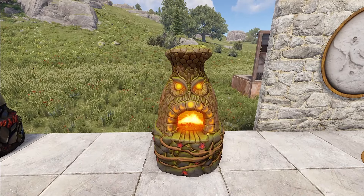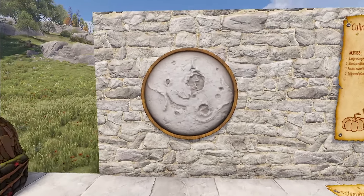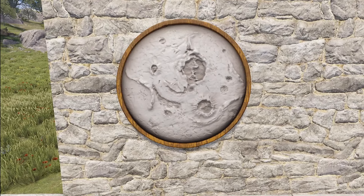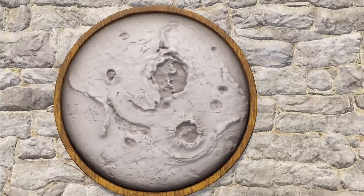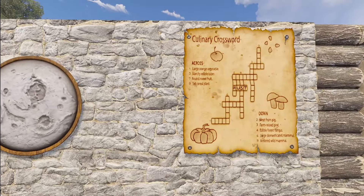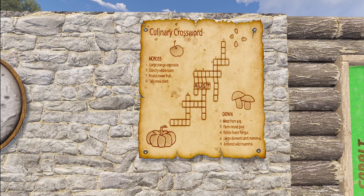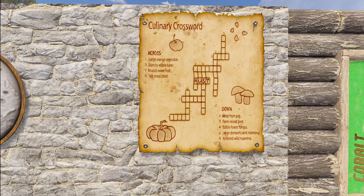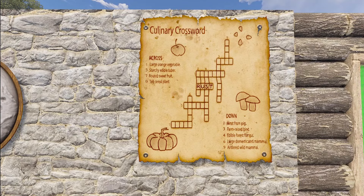Moving on to our rugs, we've got a Moonlight Rug — it just looks like a framed picture of the moon. You can almost see the topology of the moon on this; they did a really good job sculpting it. Next, we've got a silly little rug — the Culinary Crossword Puzzle. Across: a large orange vegetable, starchy edible tuber — there's 'rust' in there — meat from a pig, edible forest fungus. It's just a fun little rug.